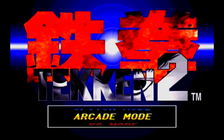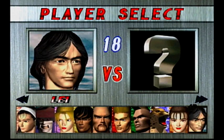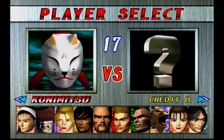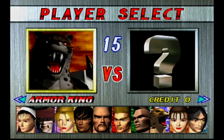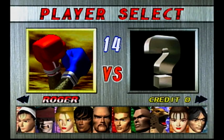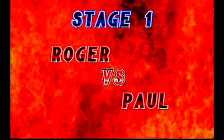Hello there, everybody. Welcome back for some more Tekken 2. We just eventually, finally finished Kazuya, Devil, and Angel stuff. So we finished all the unlockable characters except for two, which is of course going to be Roger and his alternate skin, Alex.